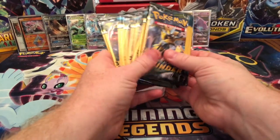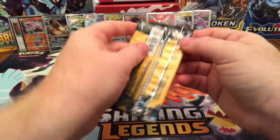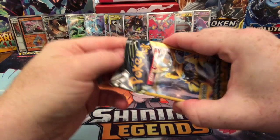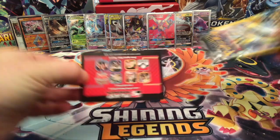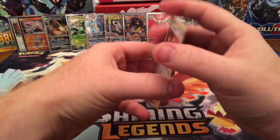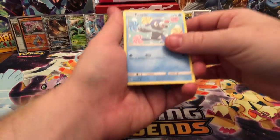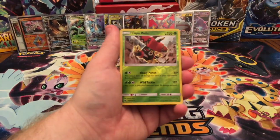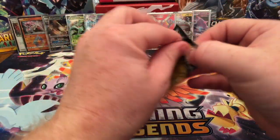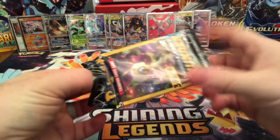Alright, here we are — Lost Thunder, the last packs we have to open for this video. I'm going to try to go as fast as I can. I don't think I've gotten very many GX or Full Arts from Lost Thunder. What's the set size? 214 — it's a big set, a hard one to get all of the rares for. Reverse Holographic Togedemaru. Darkness, Pick a Peck, and a Popplio Reverse Holo.